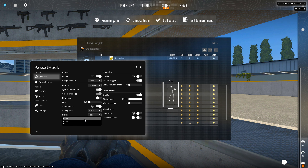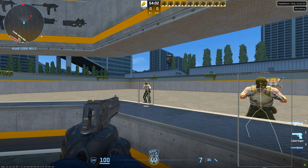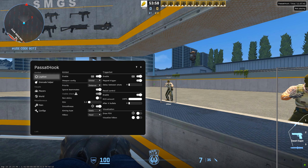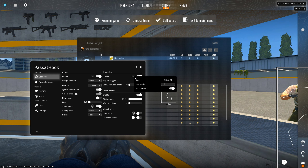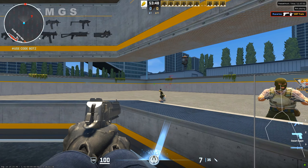You can only choose one hitbox, so let's go with head. We also have a trigger bot — let's bind that to Mouse 5 and see if it works. Why is it not shooting? Key mode — let's set it to hold. Now it works.